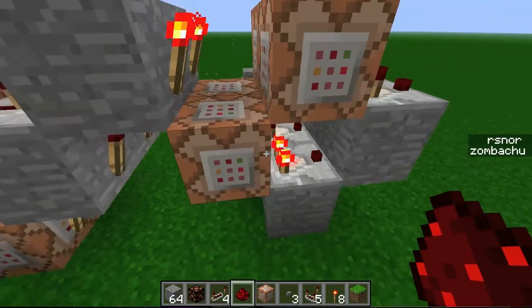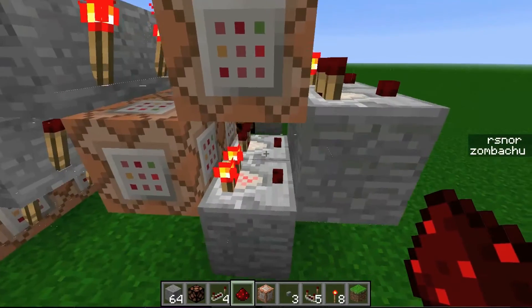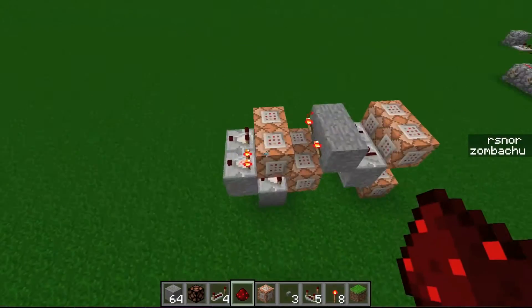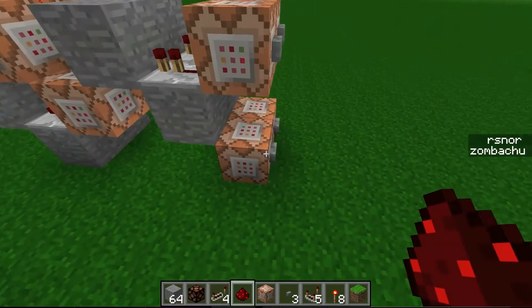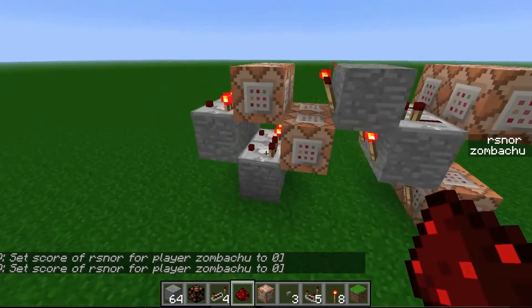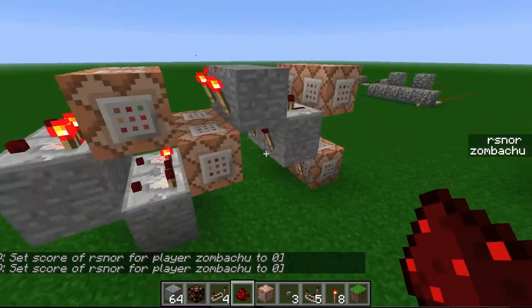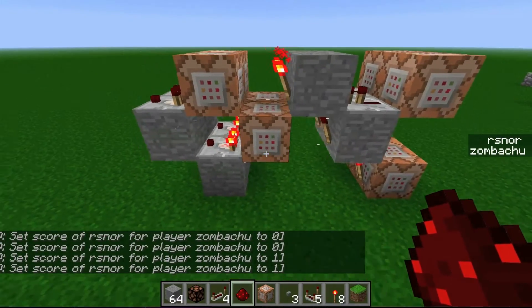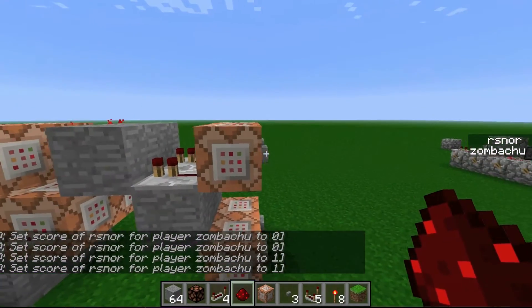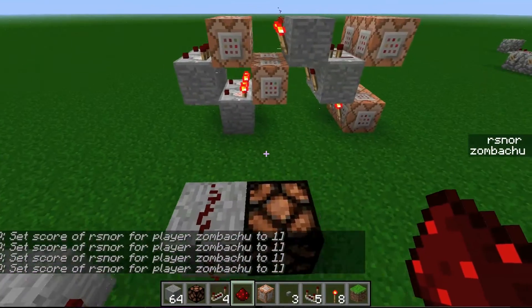I'll get into that later. Yeah, I mean, it works just like a regular RS Norlatch, except it needs these command blocks in between. And then if I push the bottom one again, it won't change the state. And if I push the top one again, it'll flip-flop it back to the other one. If I push it again, it won't do anything. So that's basically how an RS Norlatch works.